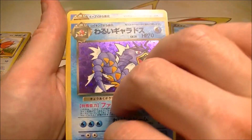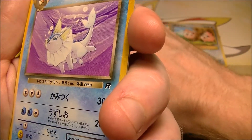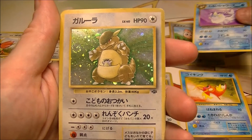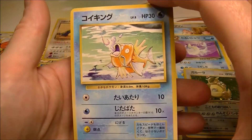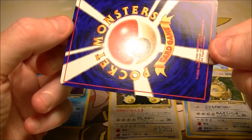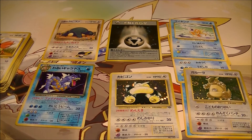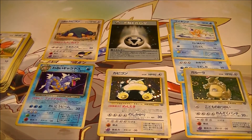The Dark Gyarados is not in very good condition, but that's cool. We got a Dark Vaporeon. We got a Kangaskhan holo from Jungle. And we got another Magikarp — this one doesn't look that exciting because it's like the same one that's in Evolutions, but this is a Base Set one, so that's pretty cool. I definitely like that. Pretty happy with that for four dollars. I really wanted to get this card and I'm really happy to get that one as well — just that is worth it alone. Very very nice.